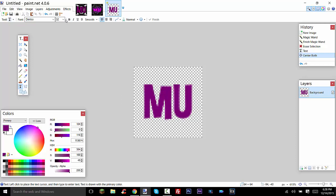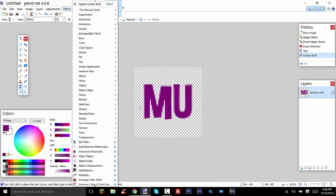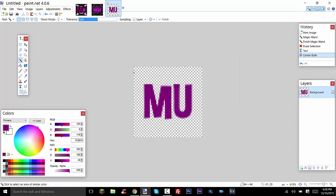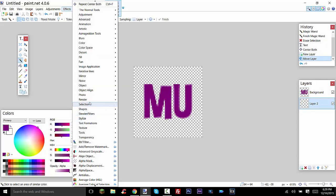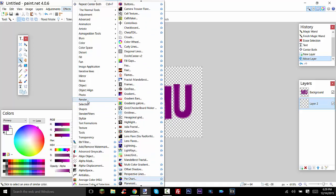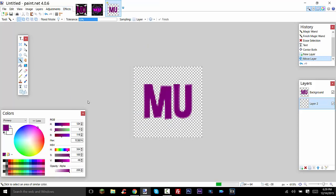I'll leave a link to download all of these plugins, and also the video where I show you how to install the plugins in the description, so that you can have all of those. Next thing I'm going to do is render down a layer below, and go to Render, and scroll all the way down to Polygon/Stars.